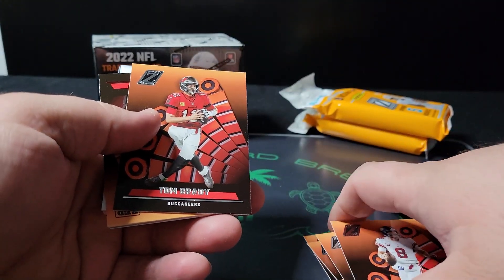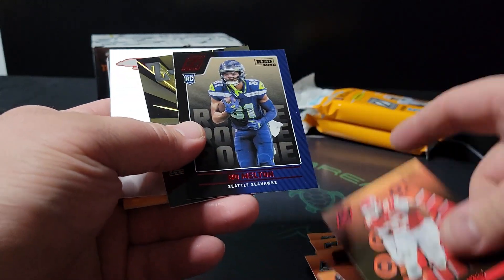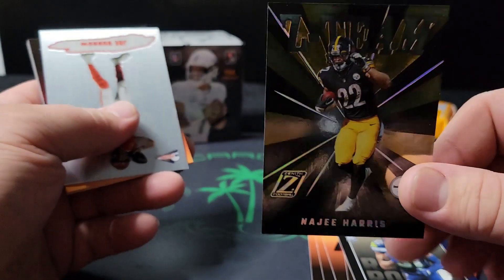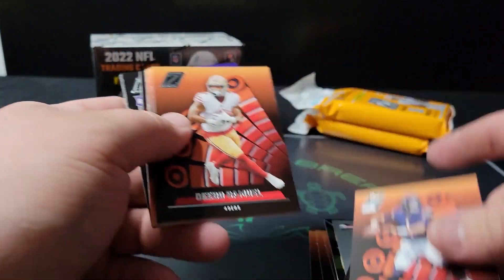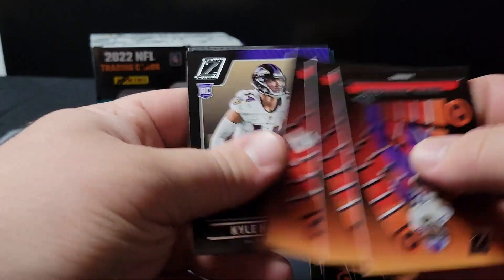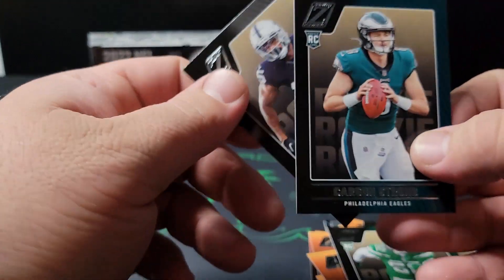Let's fly through the base here. You can see the base cards are first down markers — a kind of interesting way they did the base cards this year. There are red parallel base cards: Bo Melton on the red, Najee Harris on the Z team. These are pretty cool because they are on thicker stock, so they are a nicer card. Joe Burrow on the Pacific Revolution — these are pretty sweet, little throwback cards. And then you get the rookies at the back: Kyle Hamilton, Daniel Beller, Johnson, Carson Strong.